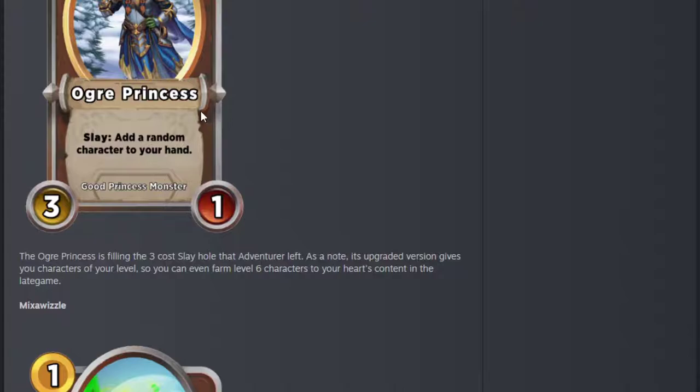Ogre Princess — nothing to do with Shrek, I'm sure. This fills the 3-cost Slay Hall that Adventurer left. The upgraded one gives you characters of your level, otherwise it's a random one so it could be lower. This is decent — it's a monster, so at the moment it's very much boosted by Beauty, which is pretty crazy. A 5-3 with that effect is incredible. Slay adds a random character to your hand. If you get it early it's got good power, three cost for three power, decent chance of getting Slays, and at least it's getting you a gold. And of course with it being a Princess, it's huge for Miri because it's going to get massive and keep doing it. Pretty strong.